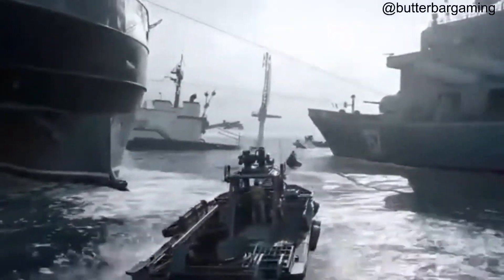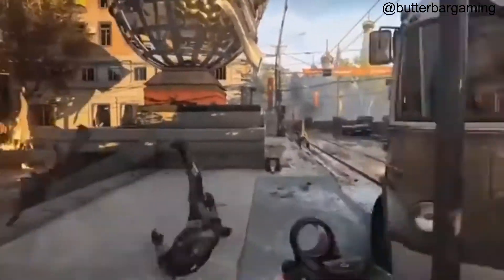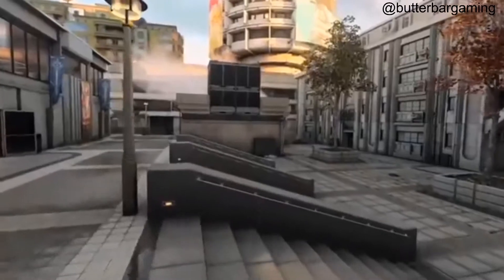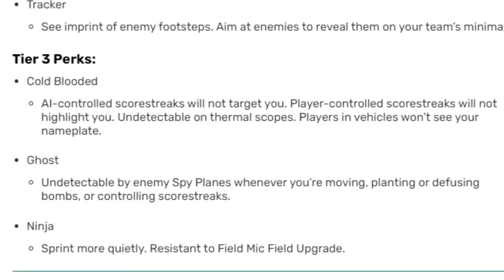Tier three is where people are probably going to struggle a little bit to pick exactly which perk they want. Cold-Blooded, Ghost, and Ninja are all making a return - how crazy is that? Cold-Blooded: AI-controlled score streaks will not target you, player-controlled score streaks will not highlight you, undetectable on thermal scopes, and players and vehicles won't see your nameplate. Very similar to Cold-Blooded in other Call of Duty games.